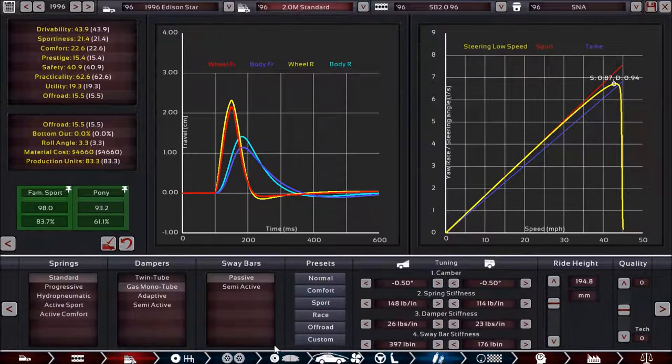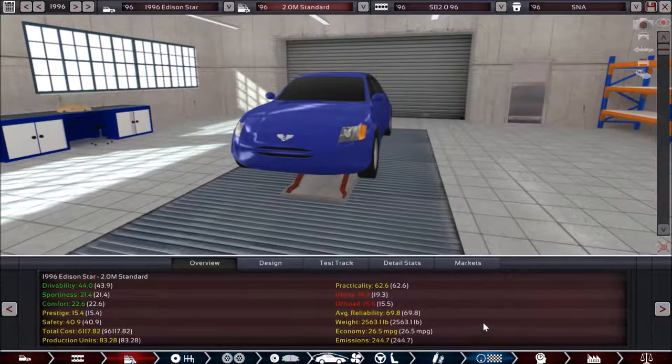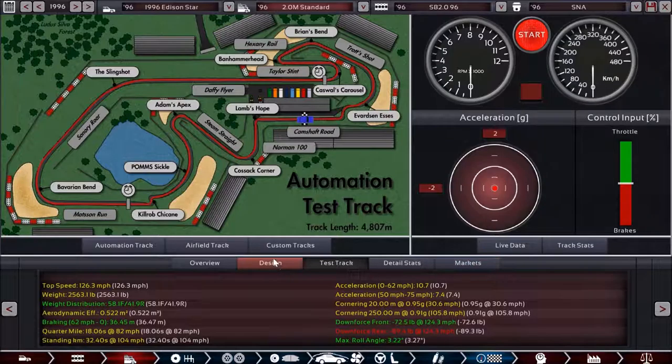For the suspension, we have standard gas monotube and passive sway bars — this is more or less my standard suspension setup. The end result is drivability of 44, sportiness of 21.4, comfort of 22.6, prestige of 15.4, and safety of 40.9.